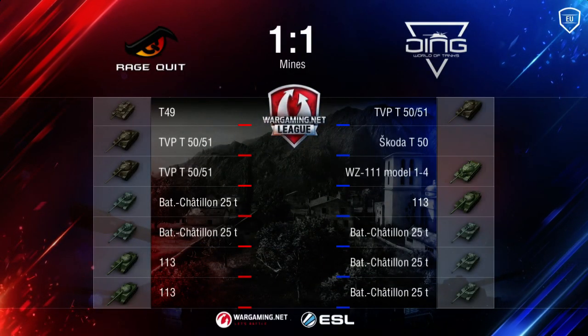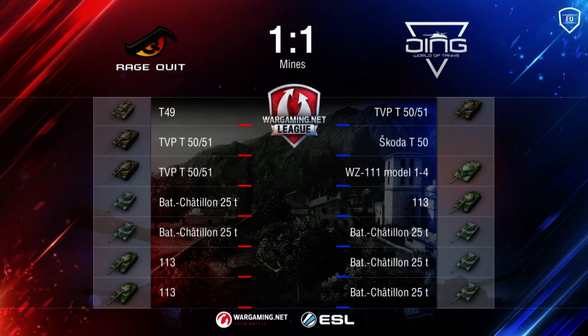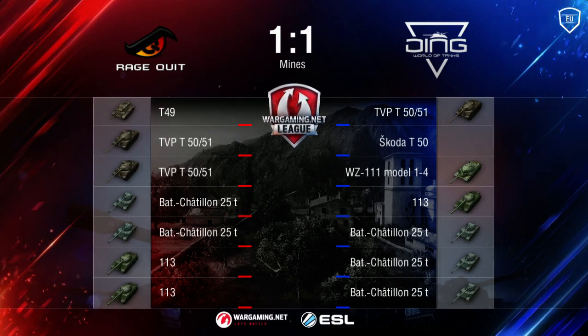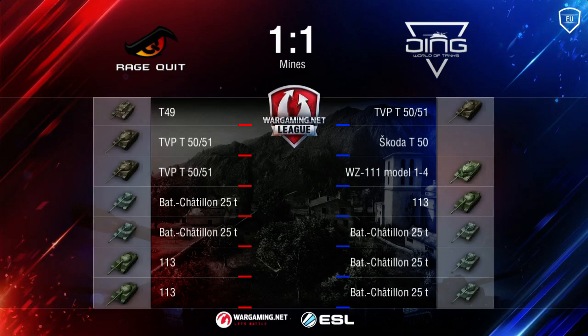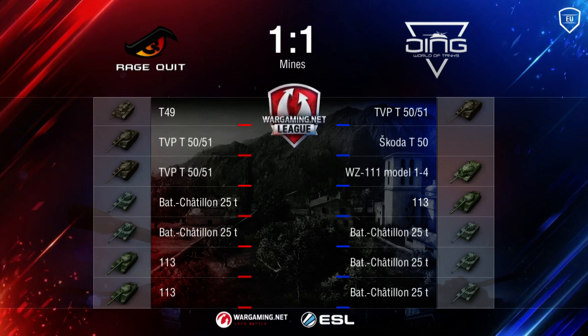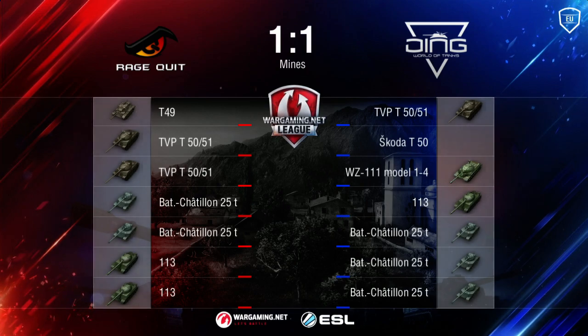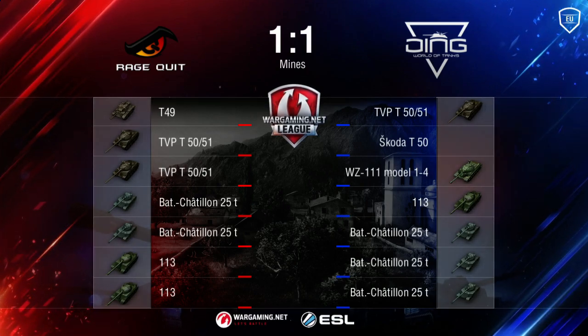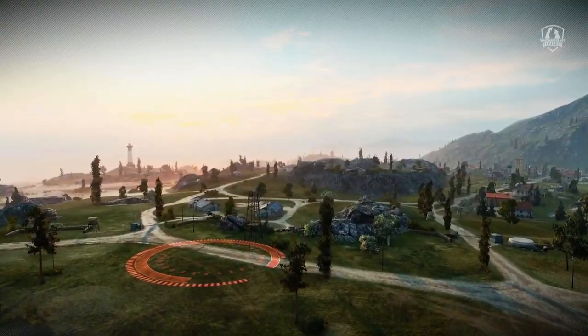That kind of play is going to cost them more than one game. So far one-one — we're early in the match. Let's take a look at the lineup coming into our next map — it's going to be Mines. Ding dumps a T49 completely and is using two tier 9s now — a Skoda T50. I don't like it, really — it's big, three shells, kind of a TVP with one shell. I really like the tier 9 batch more. But obviously ding just wants stopping power because they know ragequit likes to push a lot.